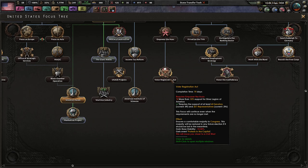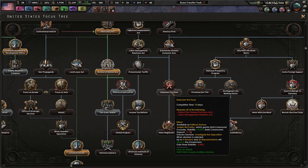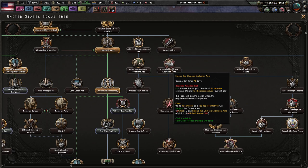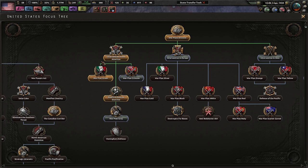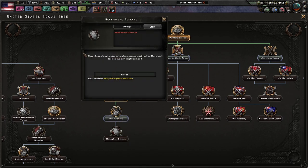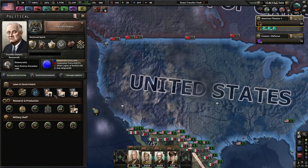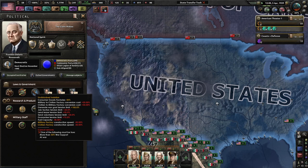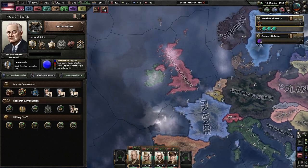Voter Registration Act. Empower the HUAC. Extend the Chinese Exclusion Acts. Actually we can do this, but we need America First and we need to re-establish a gold standard, which we cannot do, so these are all locked out. We could do War Plan Gray or Hemisphere Defense — we must first and foremost look to our own neighborhood. I want to do The Giant Awakes because I need more military and civilian factories. Right now we are on undisturbed isolation, which really hurts our output and the construction speed of our stuff.